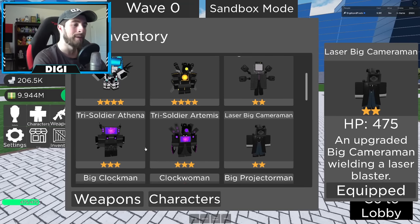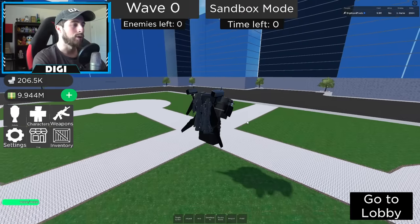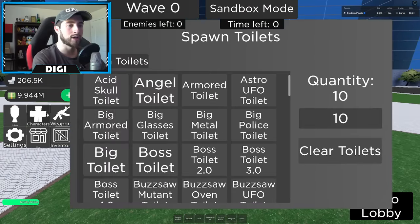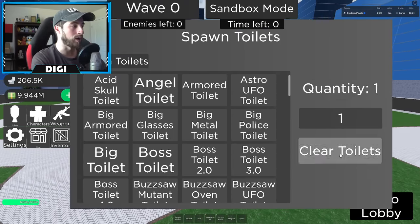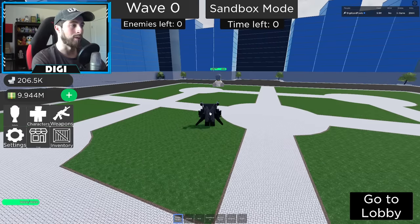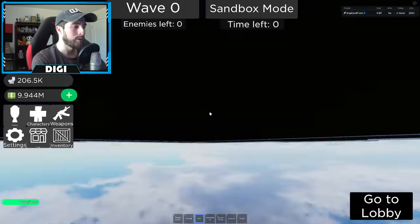Now we've got Tri Soldier Athena — an elite super soldier and one of the two miniature versions of the Tri Titan. Let's get an acid skull toilet. I spawned in 10 — I did not want 10, just one. There we go. We've got a purple screen, jetpack — very nice.